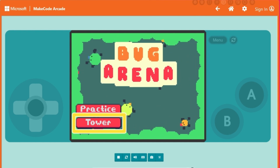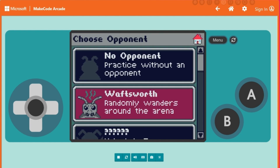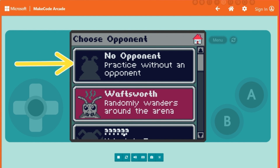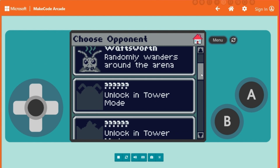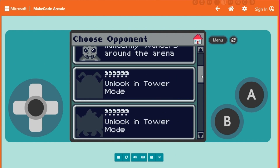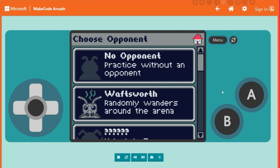But first, let's go to the practice fields. Here you can pick no opponent or select from various different challengers to train your bug's AI. To unlock more opponents, you need to battle them in the tower. But let's select Waftsworth as our first training partner.